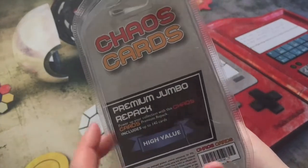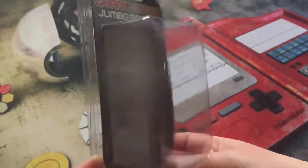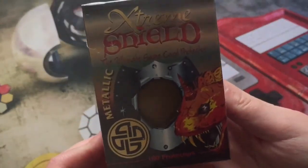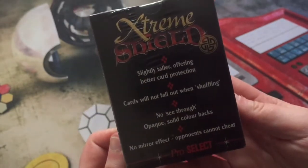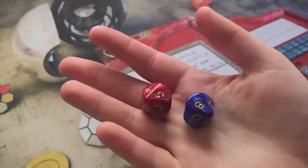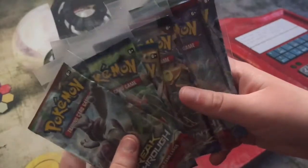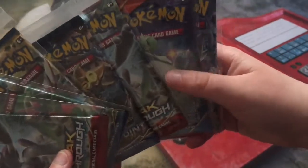Inside the box we also get the Chaos Cards jumbo repack — it says it includes up to 140 cards. I'm not quite sure if this is a container you put your cards in, but pretty cool. You also get these extreme shield card protectors, which are really handy and very useful. You also get two dice, and one of their personal booster pack things.